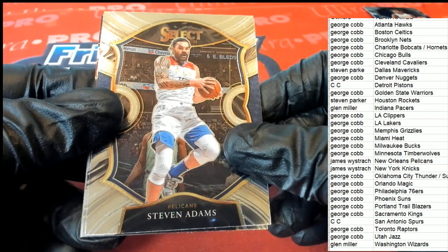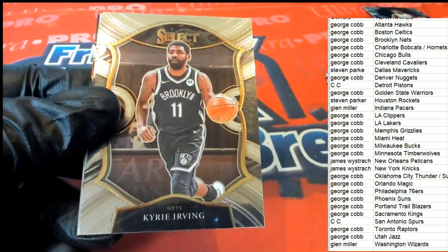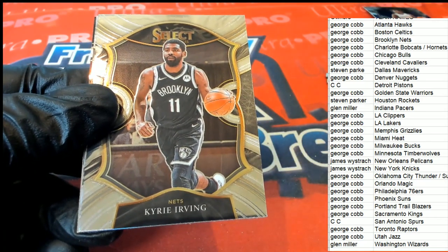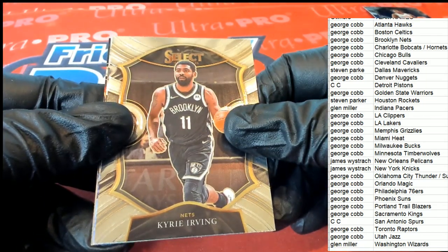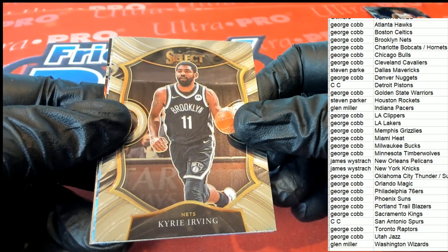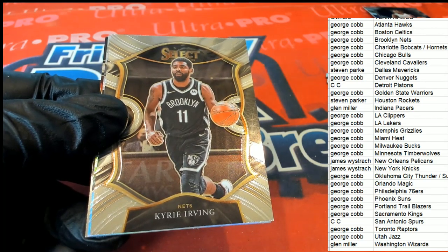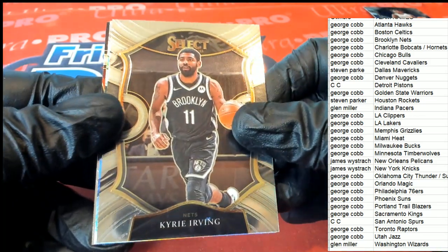Pelicans — Steven Adams. Harry Irvin for Brooklyn, and that's George with the Pelicans. That was James W. And this one is Brooklyn with George.